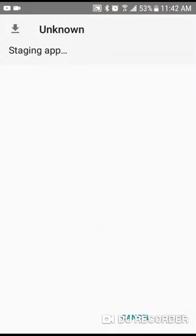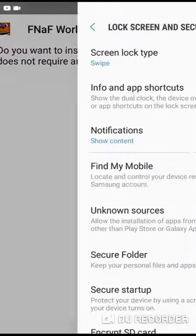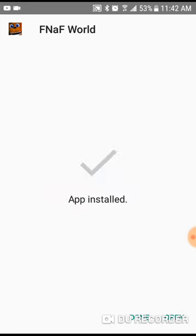You have to go to your settings, press on unknown sources and install. Okay, can't wait that long — oh there we go. You open it, and that's how you do it kids. Okay, bye.